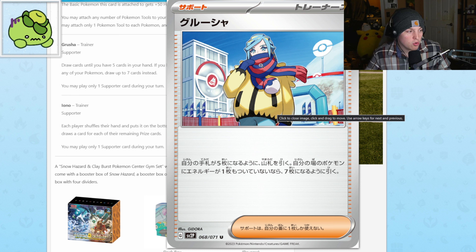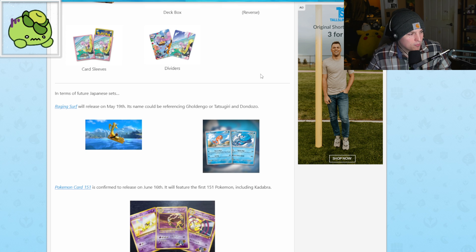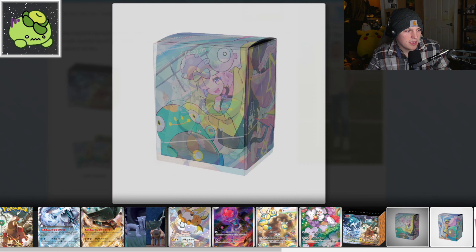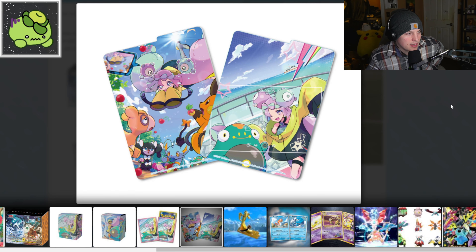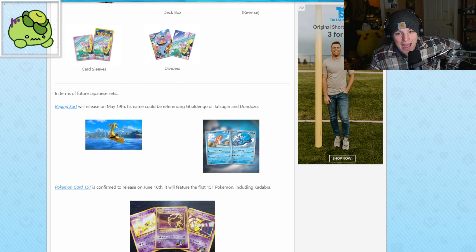Larry is top tier though, let's be honest. Besides that, we got new product coming out — new boxes, deck boxes, theme boxes. They have Bellibolt with Iono, clearly very Iono-centered. And that is what we have revealed so far for the new set, which is called Snow Hazard and Clay Burst.